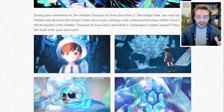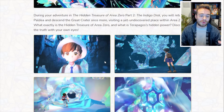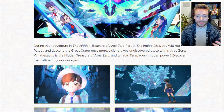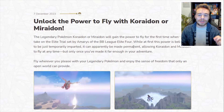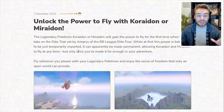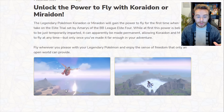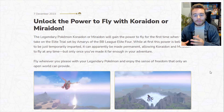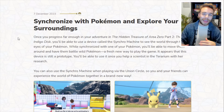Now let's go over some new gameplay screenshots from the website. The Fly Power is really exciting. We know flying starts when we take on the Elite Trial by Amiri's, but while at first this power is believed to be just temporarily imparted, it can apparently be made permanent - allowing Koraidon and Miraidon to fly at any time, but only once you've made it far enough into your adventure. So once you beat the game you'll be able to fly everywhere over Paldea, including the desert and Area Zero, which is really useful.